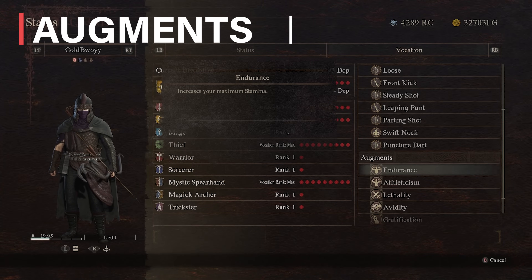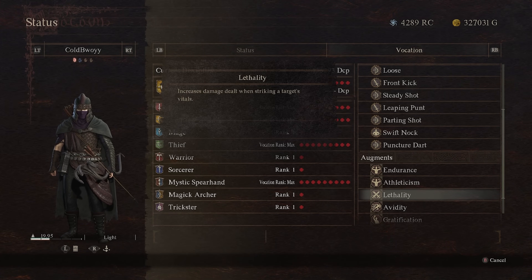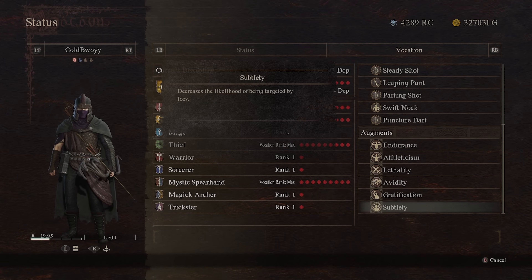For augments, I'm using Endurance which increases your maximum stamina, Athleticism which reduces stamina consumption when dashing, Lethality which increases damage dealt when striking a target's vitals, Avidity which enables you to climb and scale foes and surfaces more quickly, Gratification which restores your health for every enemy you kill, and Subtlety — probably one of the best augments for the archer because it decreases the likelihood of being targeted by foes. Very useful when you're repositioning, waiting for your stamina to recover, and when you're targeting weak points.